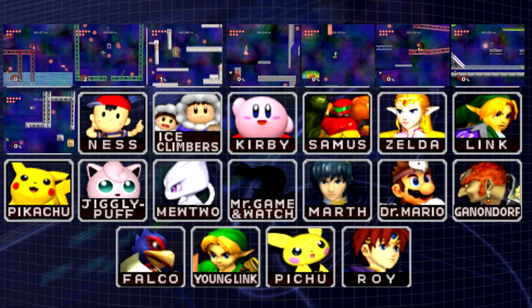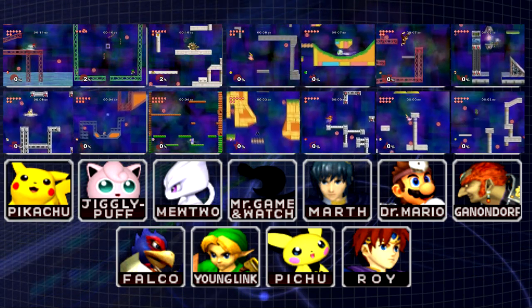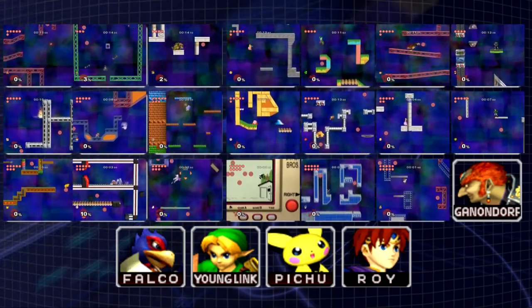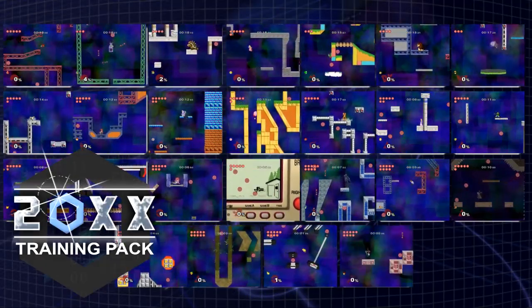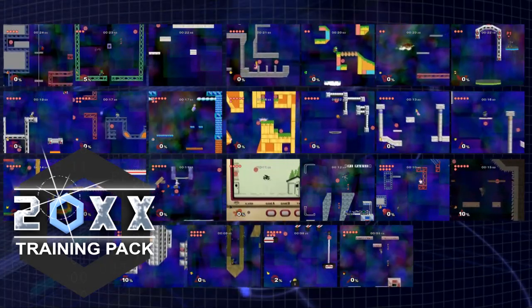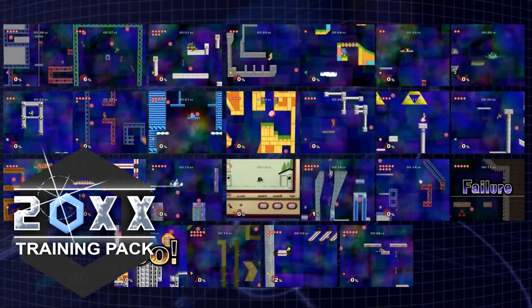In Super Smash Bros. Melee, every character has their own unique Break the Target stage. This stage complements their moveset. Normally, each character would only have access to their own Break the Target stage. But by using mods, we're able to have access to all 25 Break the Target stages with every single character. In this episode, we're trying out every stage as mods to see which ones are possible and which ones aren't.